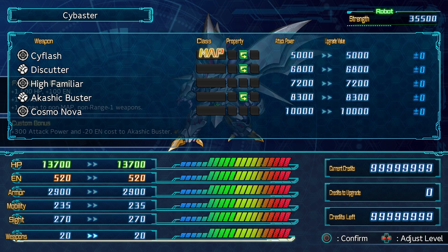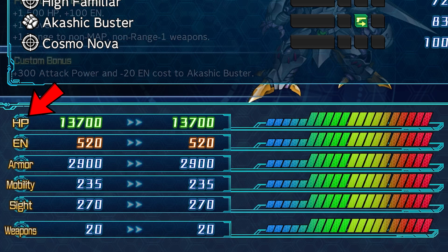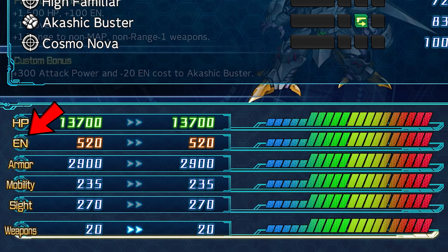Let's start out with unit stats, as they're the most straightforward. HP is a unit's health — the more it has, the more damage it can take. EN is a unit's energy resource; most attacks use this resource, and the stronger the attack, the more energy it uses in most cases. Moving while in the air or space will consume one energy per space moved. Barrier abilities and power parts also consume a bit of energy to activate. HP and energy are independent stats and not modified by any of the pilot's stats.